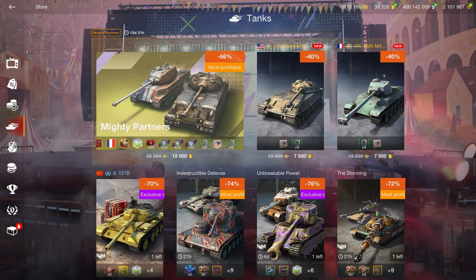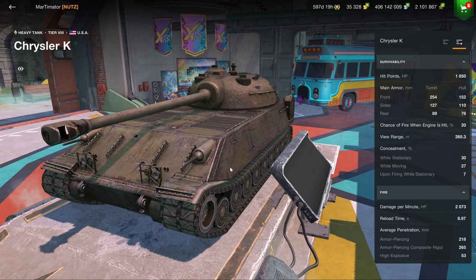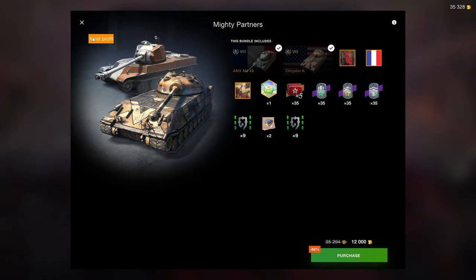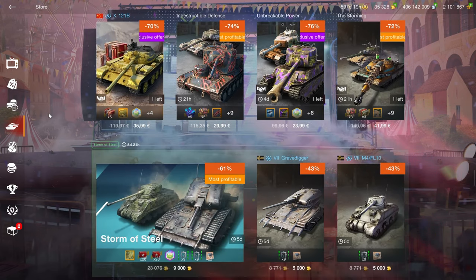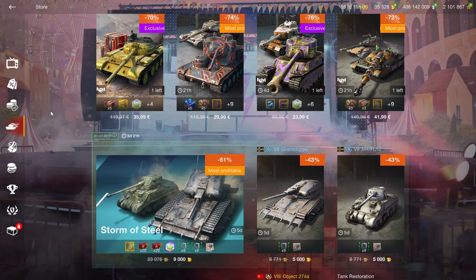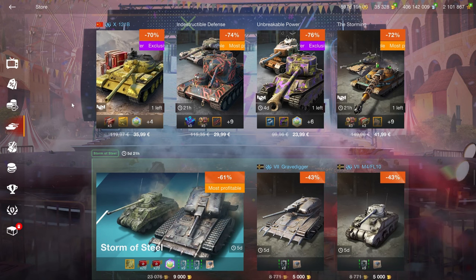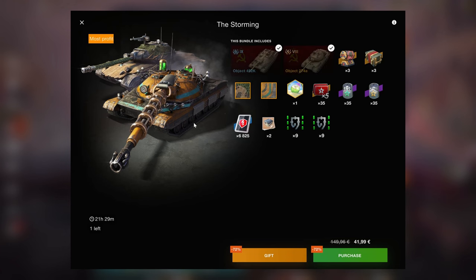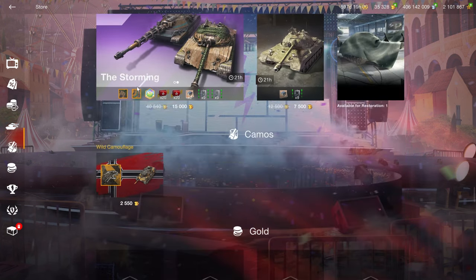Like I said, that bundle is overpriced and not worth it. The MXM 49 is solid, the Chrysler K is clumsy but also somewhat solid, but 12,000 gold for these is too much — I would not recommend that bundle. The One-to-One-B is a waste of space and money, just like the other offers here. Get yourself a KPZ 50T and ignore all this.